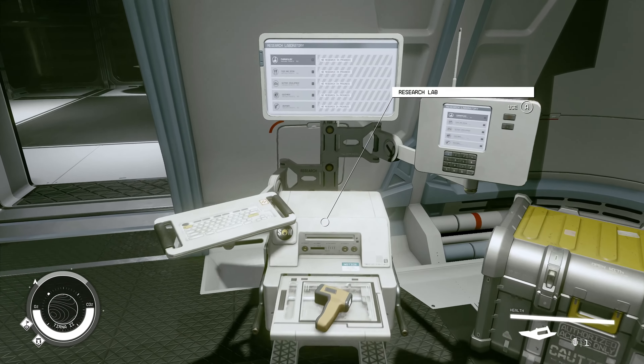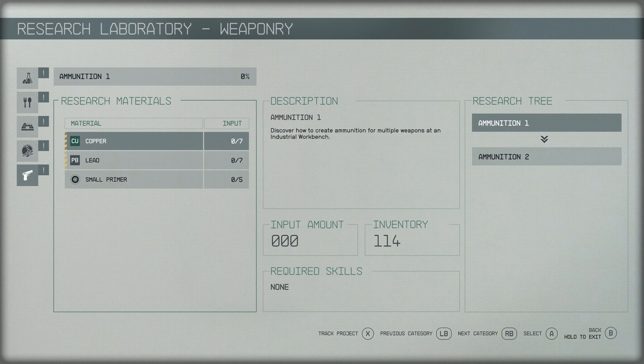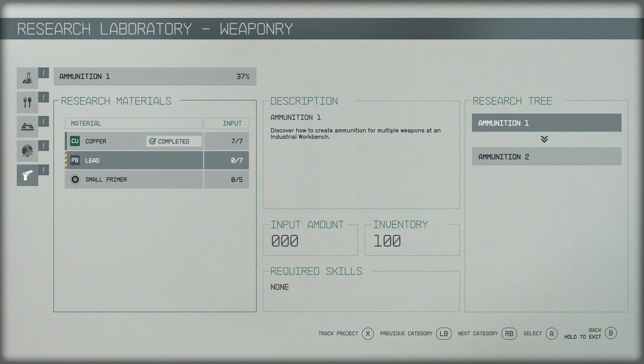One of the other things we're adding is the ability to craft ammunition — it's been a big request from the community. You can go to a research station, research the types of ammo you like, and then go to a bench and craft those as well.